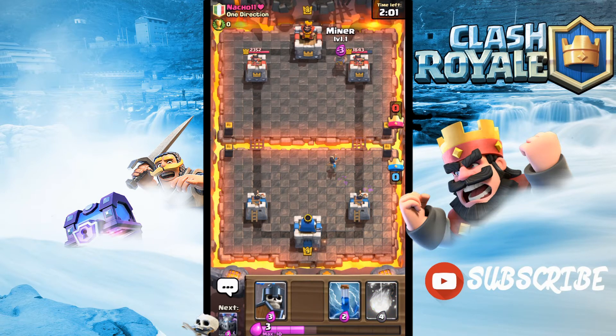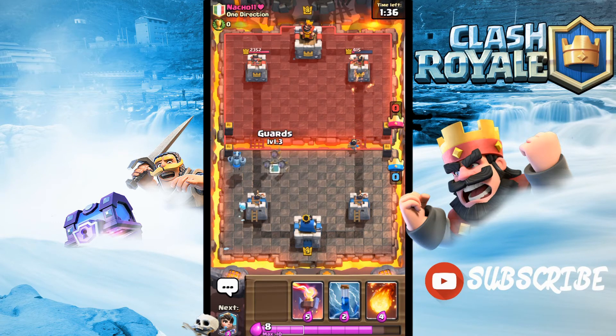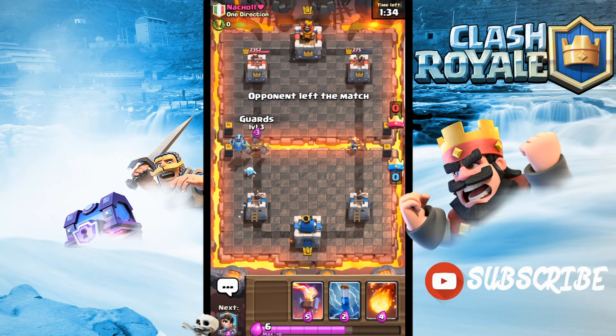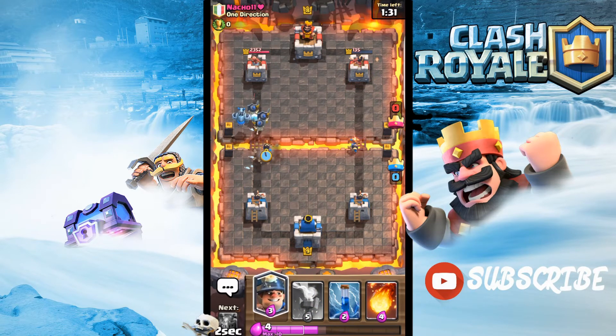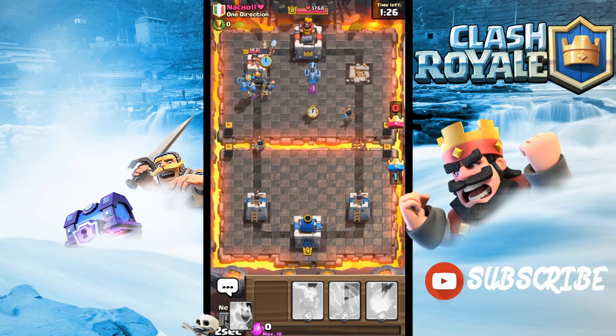That Miner is just out of range of his tower and he's not defending for some reason — I think he's low on elixir. Let's build a push on the other lane and see if we can do more damage. I'm not sure — I think this guy just gave up. He left the match! Wow, how anti-climactic, but there's nothing you can do. Let's quickly end this game and hop into another one.